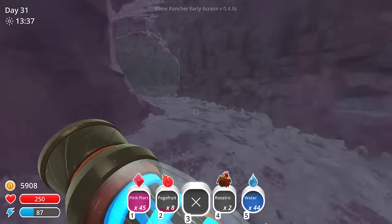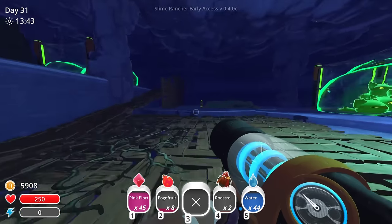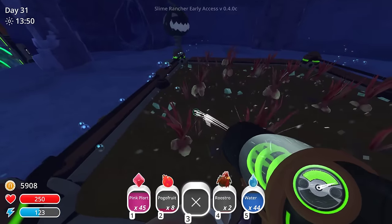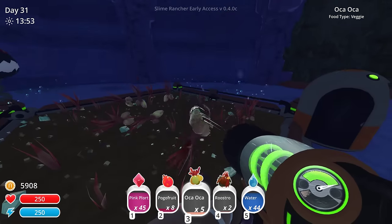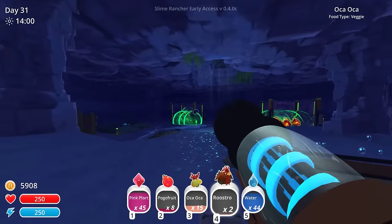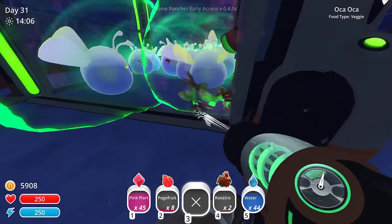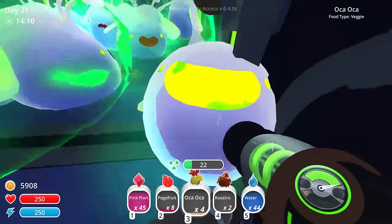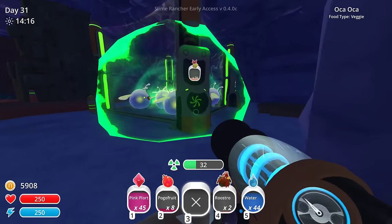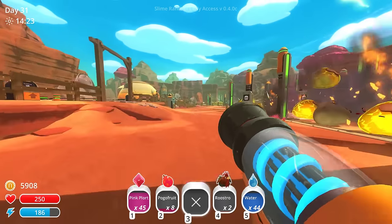Before I get too carried away here, let's go back through. Hello, my pretties — how are y'all doing? My little radical slimes. There's orca orcas everywhere — there's some to harvest too. Let me pick these up right quick and deposit them in one of the feeders. Might as well — I'm here. Orca orcas, let's just put 15 in here. Is some of them rotting right here? It's hard to tell. And we gotta stop by and add the roostros.